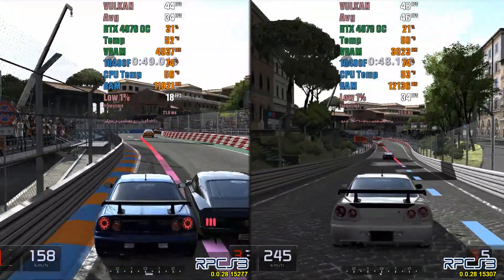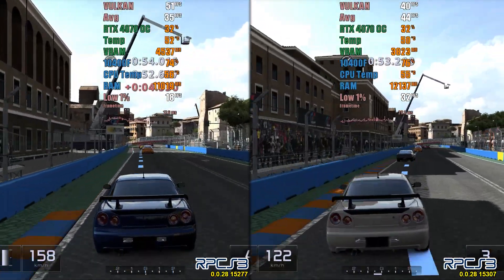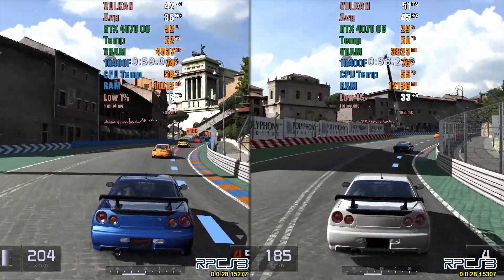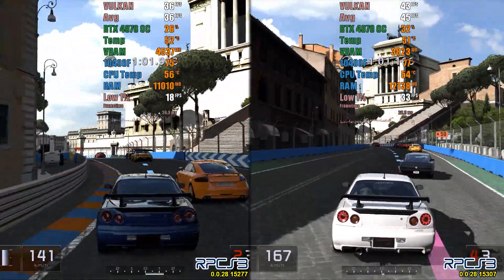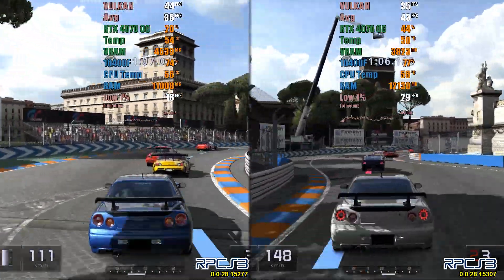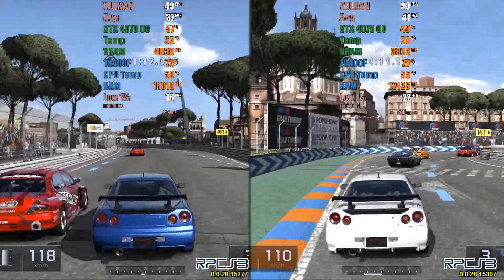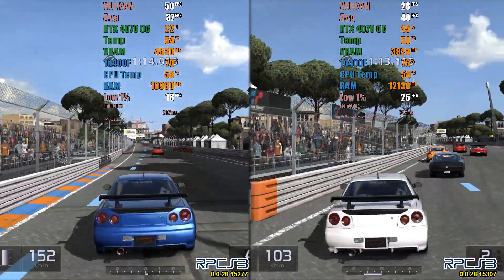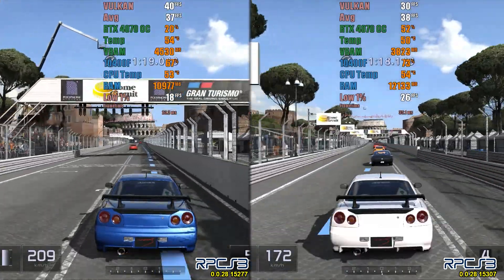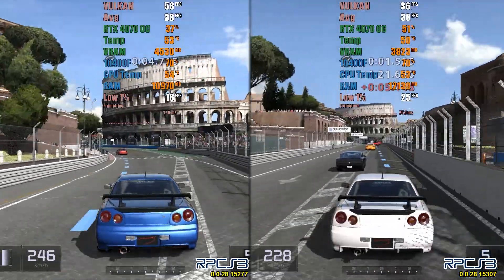Let's start our tests with Gran Turismo 5. It seems that the previous version had better performance than the new versions. At the end of the analysis, I achieved an average of 46 FPS in version 15277, while in version 15307, it was 41 FPS. However, the 1% low showed a significant improvement, going from 9 FPS in version 15277 to 26 FPS in version 15307. This indicates that, even without a noticeable increase in frame rate, the new version has fewer stuttering issues, providing a smoother experience in GT5.